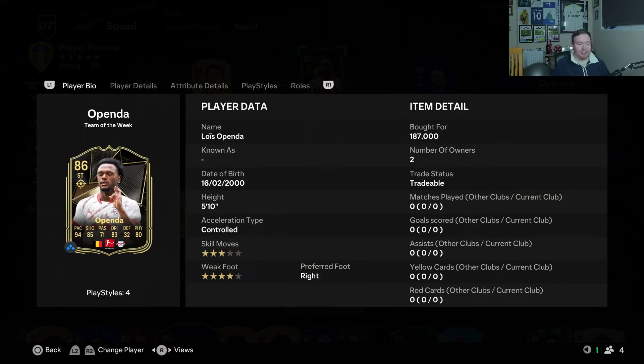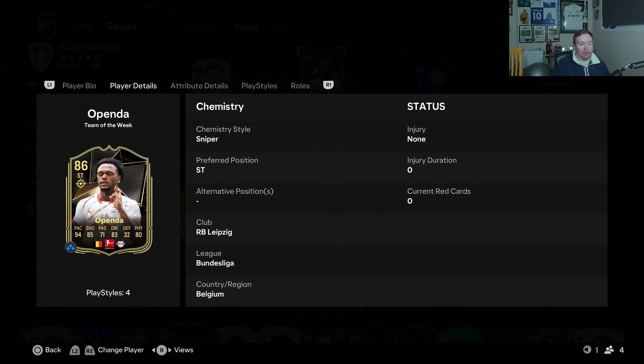He looks incredible — 86 rated, 5 foot 10, three-star skill moves, four-star weak foot, right footed. Right now he's 187k. He'll probably go down to around 100k over the next few days. Is he worth it? Looking at his card, it could be — with 94 pace. He can only play striker, and he's Bundesliga, Belgium, and RB Leipzig.